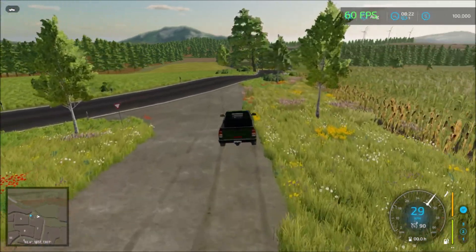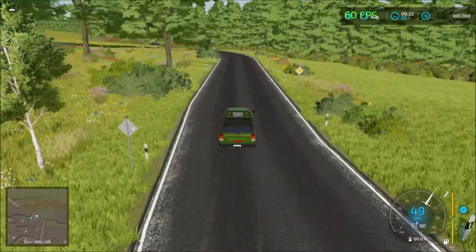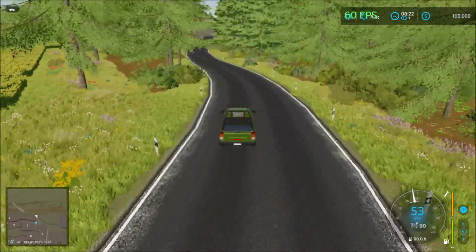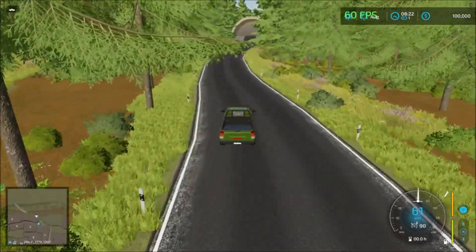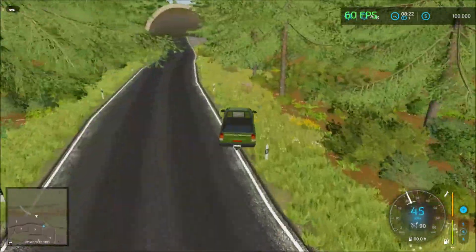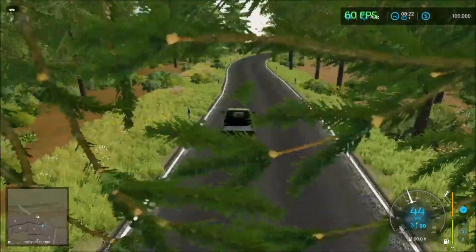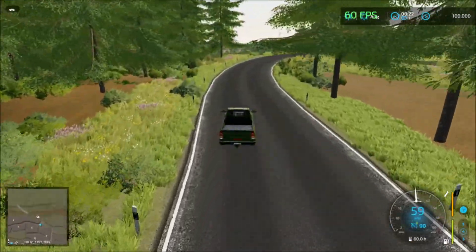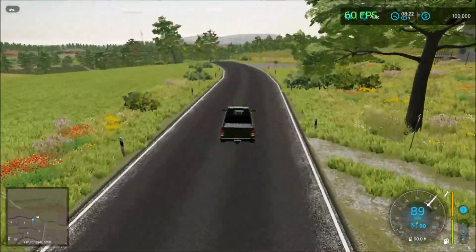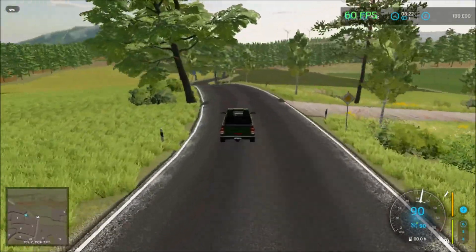I'll head up this way and see what's up here. We have some forest area here, and there is the end of the road. Let's drive back. Let's see if this road takes us to the sell points on the other side of the map.